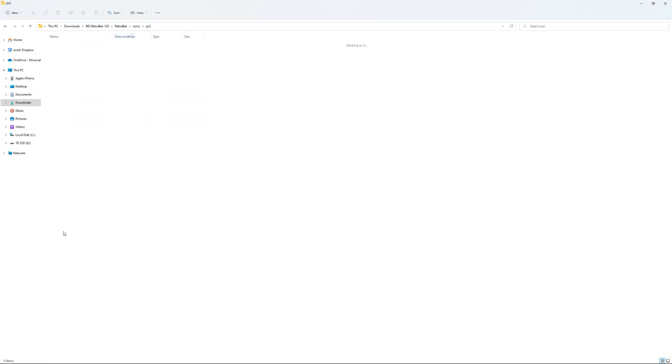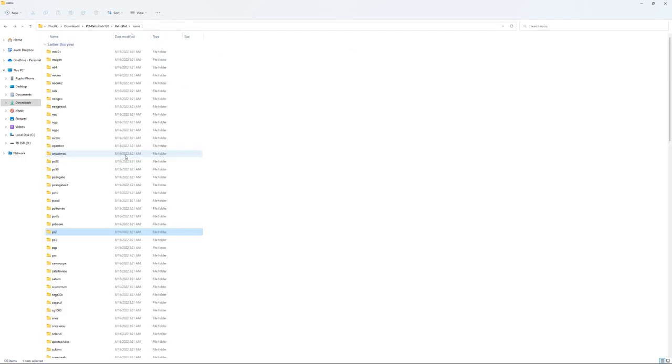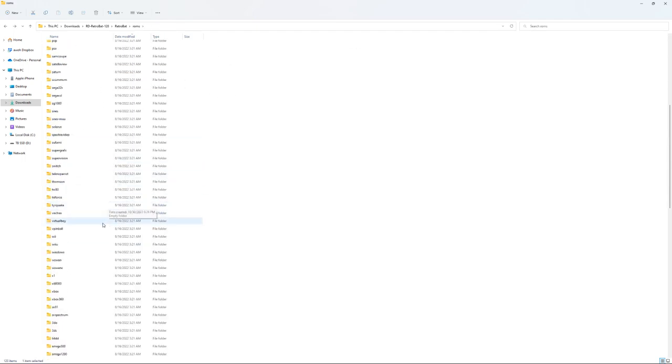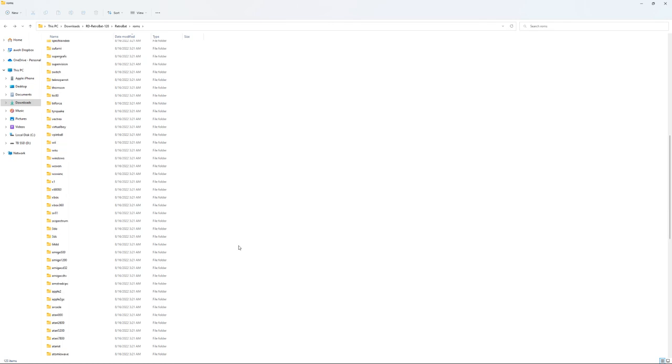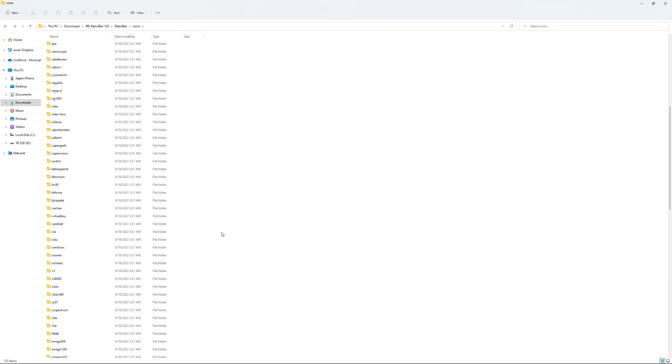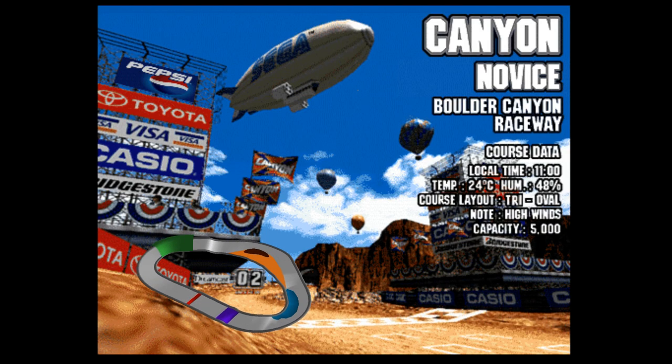If you wanted to add PlayStation 2 games, you just have to add the BIOS file as well as the ROMs. You could add Wii games too. A lot of that depends on what kind of computer you have and how much extra space you have. I like that this is just a purpose-built image with those constraints on the file size.